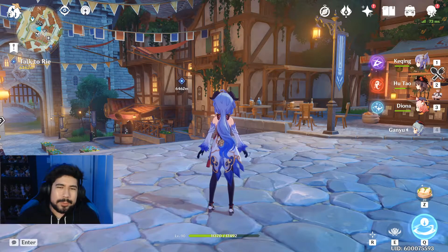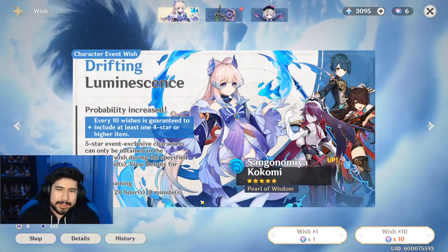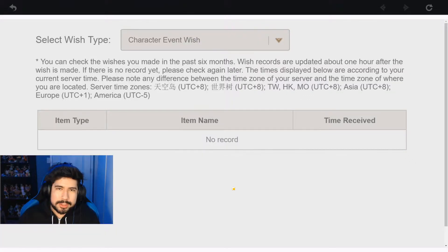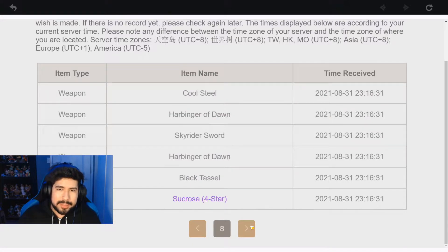Yo, what is going on everyone? We are back with another video and this time I'm going to be showing you guys how to win the 50-50 when it comes to getting the 5-star. As proof that my last 5-star was an event character, I'll show you guys right here. And I am on roll 69, just keep in mind.